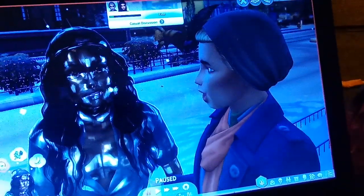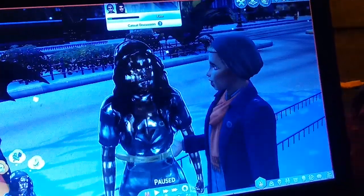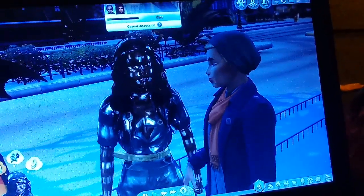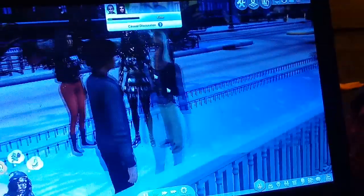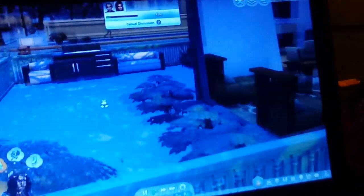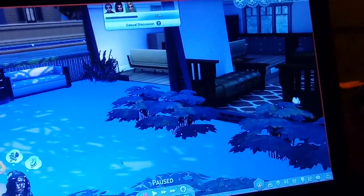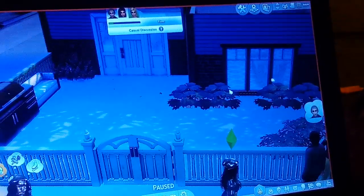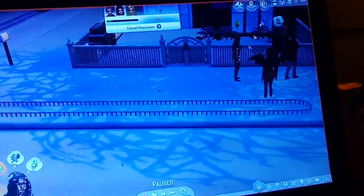Also behind her is the last sim we have — my sim Millie. She looks angry, and because of her custom content she's glitching, so she looks very, very bad. Then we have our house that we'll be leaving them in for a couple of sim days.